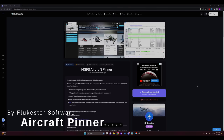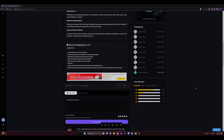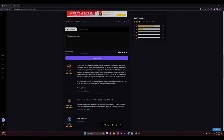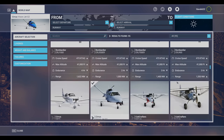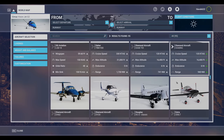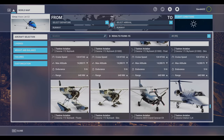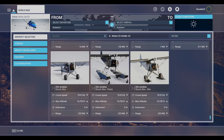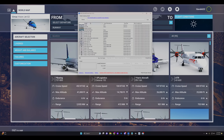And last but not least is the Microsoft Flight Simulator Aircraft Pinner by Flukester Software. Does the act of endlessly scrolling through Microsoft Flight Simulator's airplane list have you pulling your hair out? Allow me to introduce the magical Aircraft Pinner mod. Ever wish Microsoft would just add a favorites list? This mod essentially does just that, like a fairy godmother for flight simmers. It lets you take those much-loved planes you keep losing in the aeronautical abyss and pins them right to the top of your in-game aircraft list. The app scans your MSFS 2020 aircraft faster than a hungry seagull scans a beach picnic, then allows you to pin your go-to winged wonders.